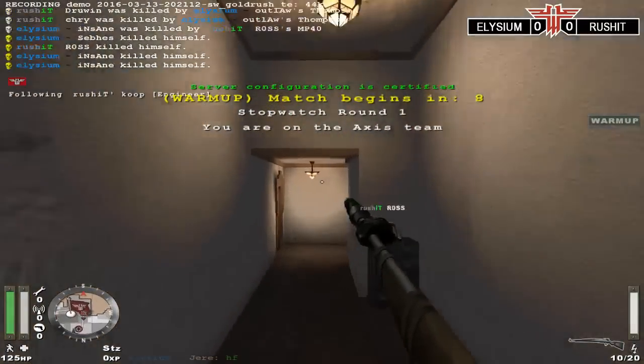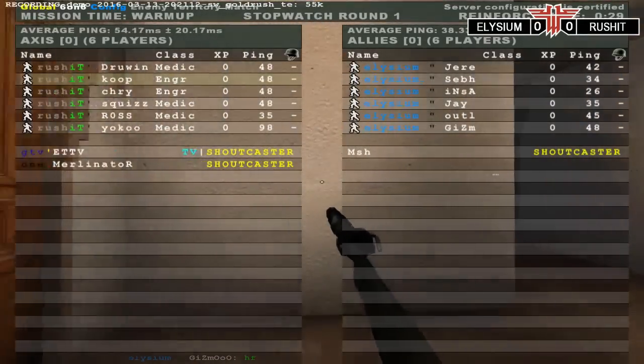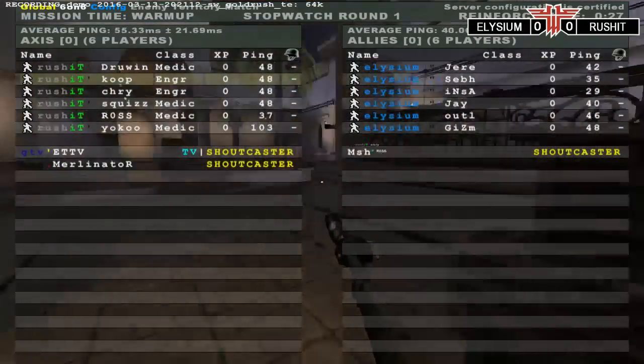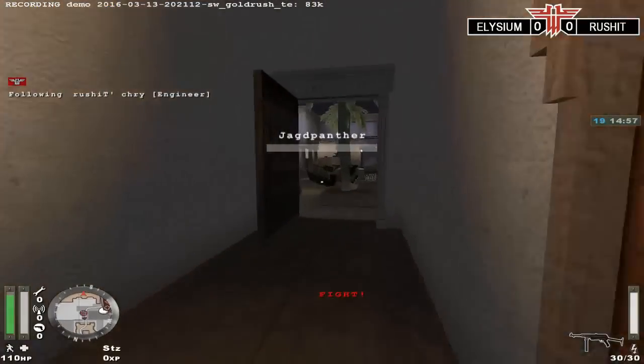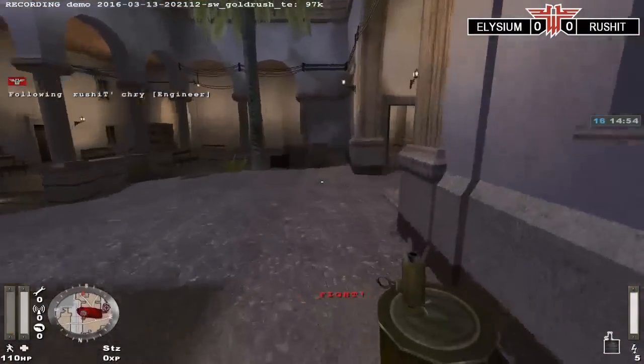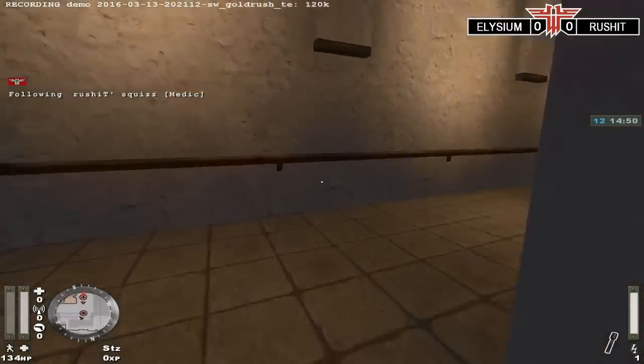Here we go. This is the lower bracket final between Elysium and Rushit. The winner of this game goes on to face Yermans in the grand final. We are going to kick things off here on Gold Rush — this is Rushit's map choice. We are going to see what the Elysium team can do on the attack on their first push.